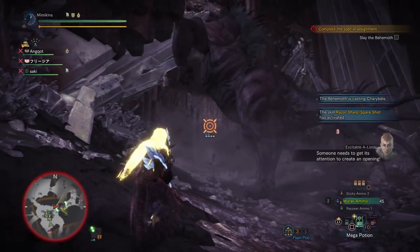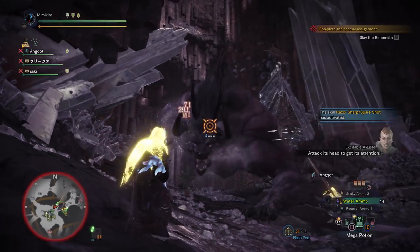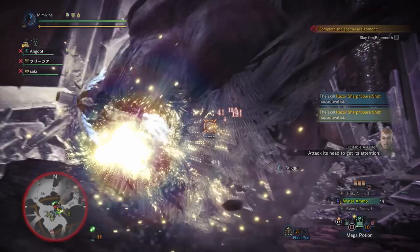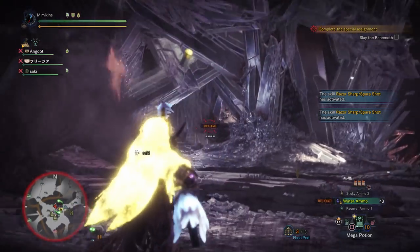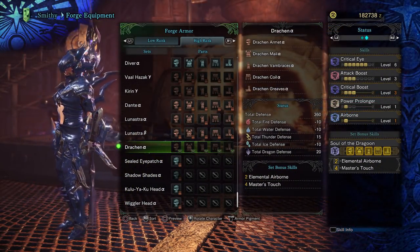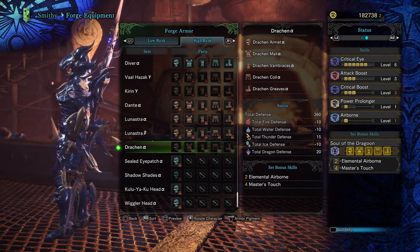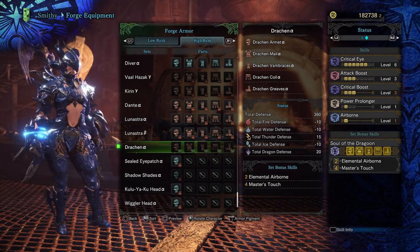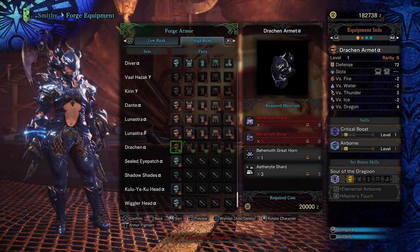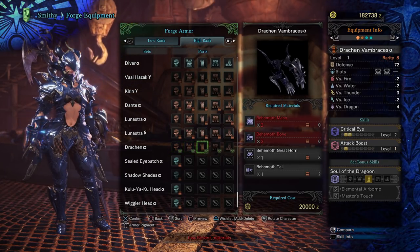I will be showcasing builds using the new gear in my next video, so stay tuned for that. If you haven't checked out the rewards from farming the behemoth, I'll just show you. The armor set — this is actually the same model as the Dragoon artifact armor in Final Fantasy XIV. From just looking at the skills on the side, I know a lot of people are going to be happy to see more gear options for critical eye, attack, and critical boost.